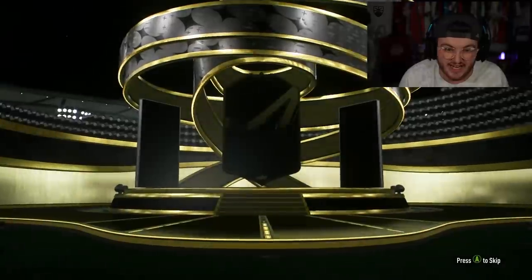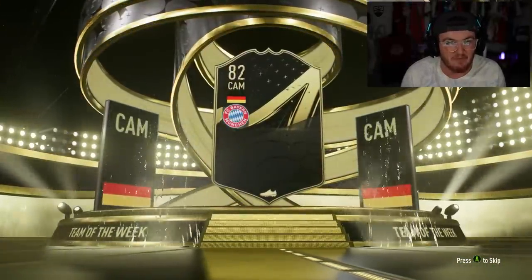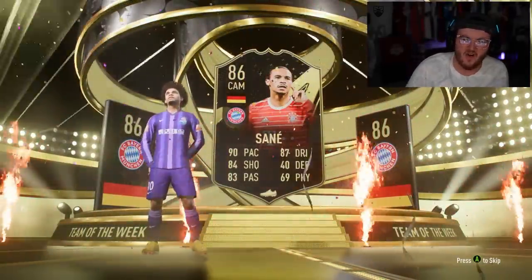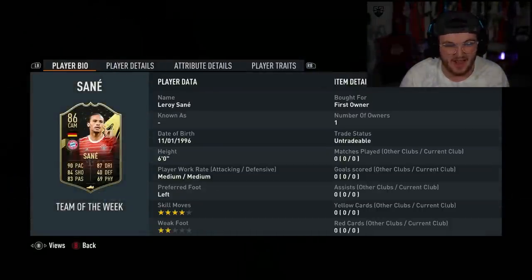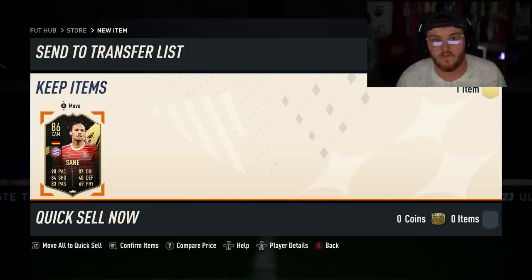Let's see if we get something good. What are we getting in our first one? This is my RTG account, by the way, so a good pull here would be massive. Germany, Cam... Leroy Sane. Not amazing, not fantastic to be fair. I actually might use this card though because I do run a bit of a Bayern Munich side. But aside from that, not insane. Let's go look at some more.